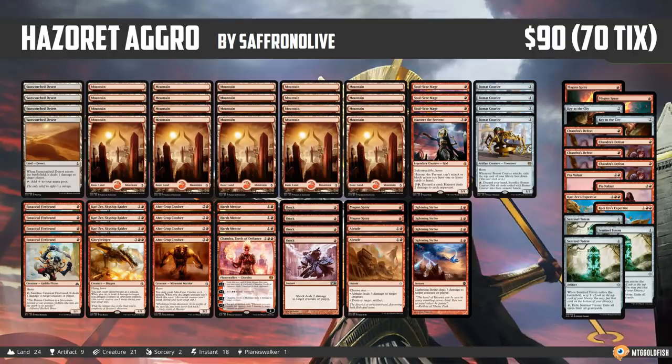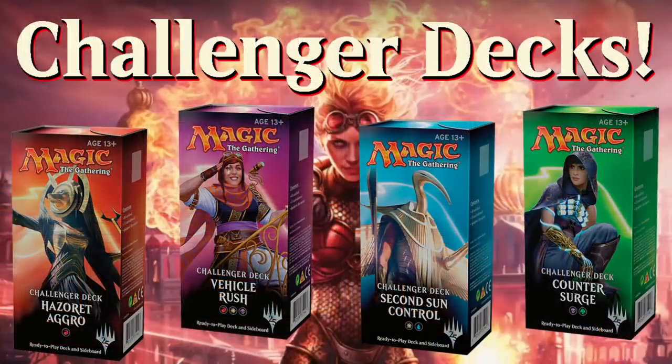Overall, I am blown away at how good these deck lists are. Wizards basically printed a product that you really can take to your FNM and compete with right away. I think this is the first time in the history of Standard that we've had an out-of-the-box product that actually looks like it could compete. The decks are not 100% optimal — with Hazoret Aggro you probably want more Hazorets — but they're pretty close, and they definitely have the power level to compete. Not only is the power level there, the value is just off the chart. The cheapest deck at current prices is $80, and they're selling for $30 MSRP. The most expensive ones are like $90 to $95.